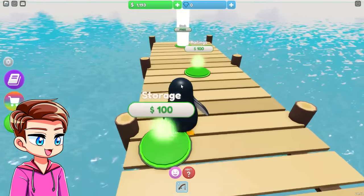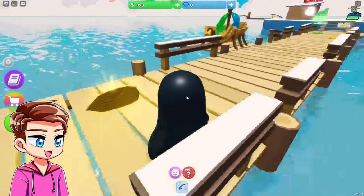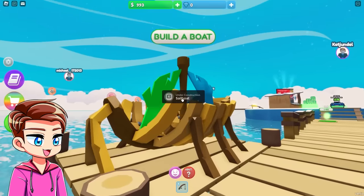We can add a dock to our thing with some storage, some railings, and some extra dock. Oh my goodness, we are expanding! What is this thing — it's glowing. 'Find nine more to unlock the exclusive sailboat and search around your island spawn to find them.'